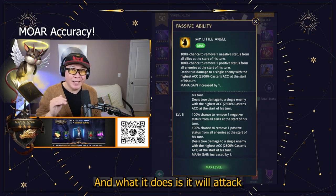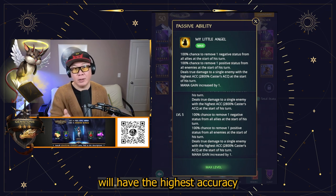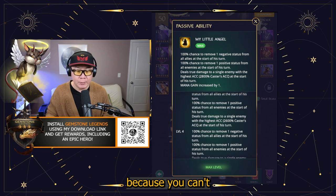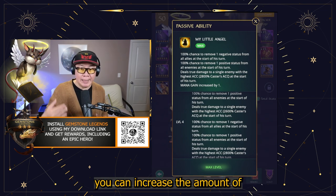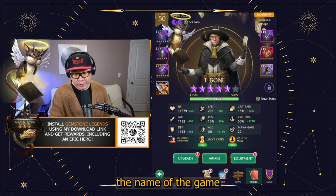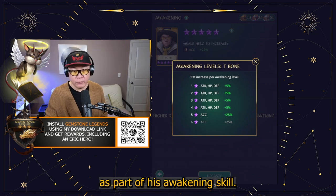The passive will attack opponents who have high accuracy, so he will be really good against Zarkon, for example, because he will always target Zarkon, who most likely will have the highest accuracy in your enemy lineup. He also gains mana if you go high enough. There are only four levels for the passive ability because you don't actually increase the number of stats you can remove, but you can increase the amount of true damage you deal. Accuracy is going to be the name of the game. I have him at five stars right now, and at six stars he will also have accuracy as part of his awakening skill.